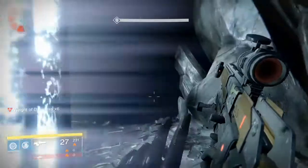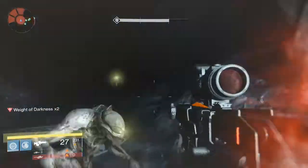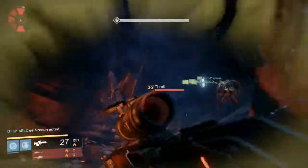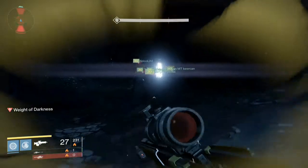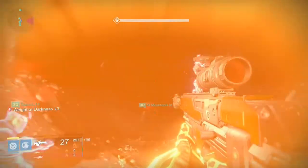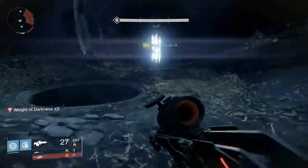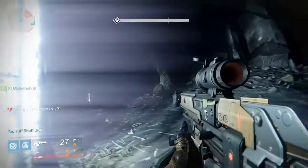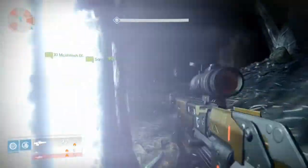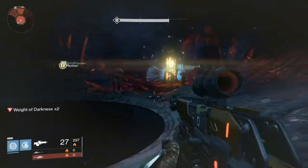Now you're sprinting as a team from one pillar of light to the next. The pattern can get kind of confusing — you get turned around a lot shooting enemies. This is a very cool part of the raid because it requires your whole team to be on the same page. You have to be communicating about those holes you see that I just jumped over. If you fall down there, you will die.